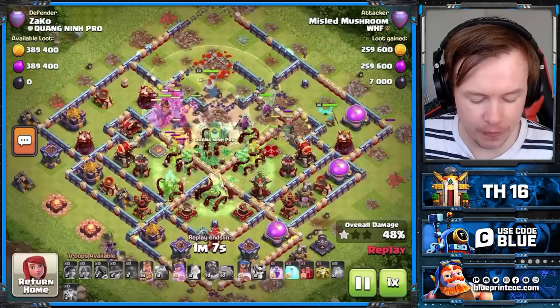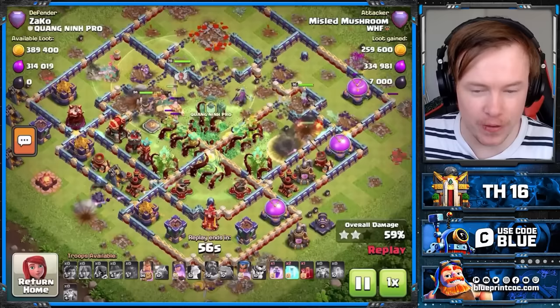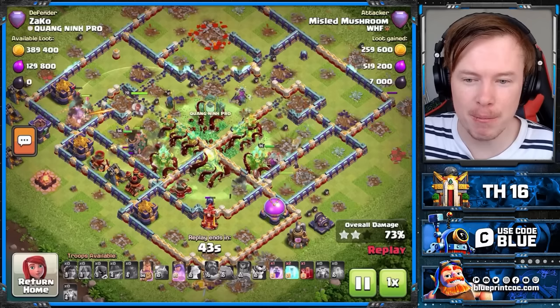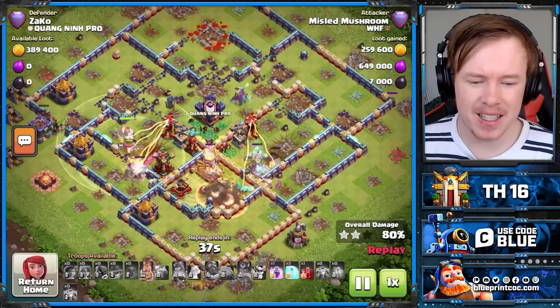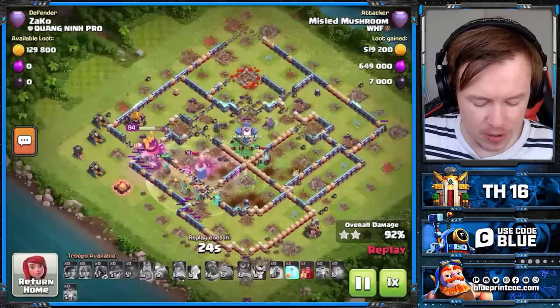Now the Root Riders split around the core and this looks really bad — same as on Ring Bases — but we Overgrowth the core once more and we're just running over the outside of the base. This works so well on Diamond Bases; I haven't failed on a Diamond Base yet using this. You want to save at least a Freeze spell, but generally a Rage and a Freeze for when the final Overgrowth finishes. King ability is crucial — the longer you can hang on to him, the better. Completely and utterly wrecked.